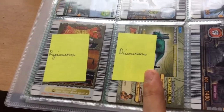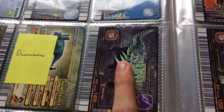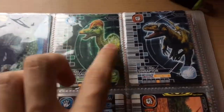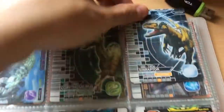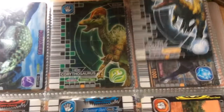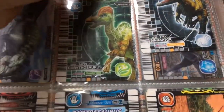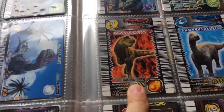I'm missing Brachiosaurus and Dicerasaurus. We have Gastonia, Nodosaurus, Corythosaurus, Sinraptor — and I have a Fossil Sinraptor. Now on to my 1200 dinosaurs.